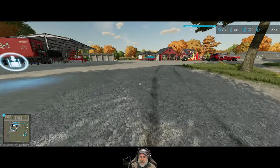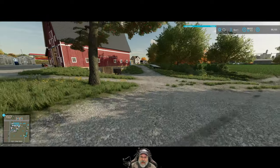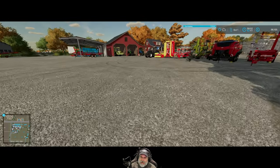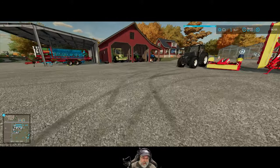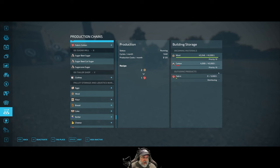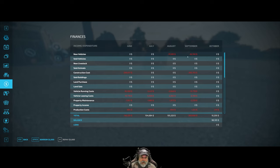We're going to hit field 71 and get that knocked out, and then we need to plow 57 and replant some wheat in it - that's the goal. We never looked at finances for September, let's do that real quick. In September we spent $62,165 because we bought that nice trailer, and we spent $300,705 on construction costs - that's because we purchased the silage factory and did a little bit of landscaping. Big ticket item there.